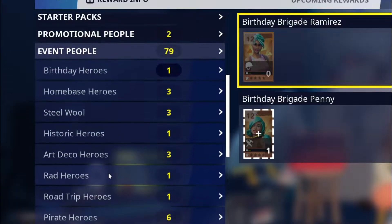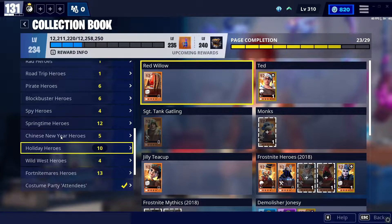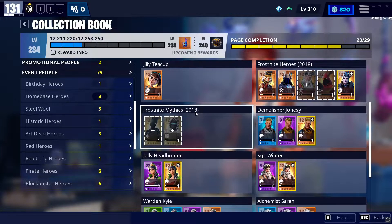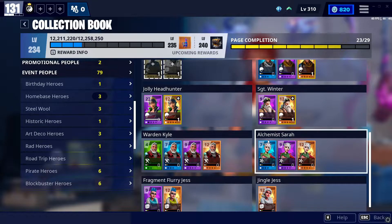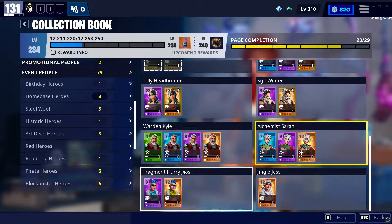Under holiday heroes, wherever that is... I almost wonder why they don't sort this alphabetically. So the heroes that can drop from this are, I believe, Demolitor Jonesy, Sergeant Winter, Jolly Headhunter, Bordenkyle, Alchemist Sarah, and maybe Fragment Flurry Jess — I can't remember.